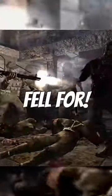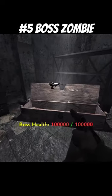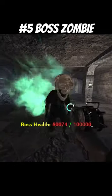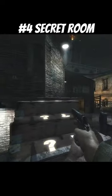Five World at War zombie myths we all fell for. Number five: the secret zombie boss. It was rumored that if you got to round 100 on Der Riese, a secret zombie boss would spawn and try to kill you. Definitely not the case at all.